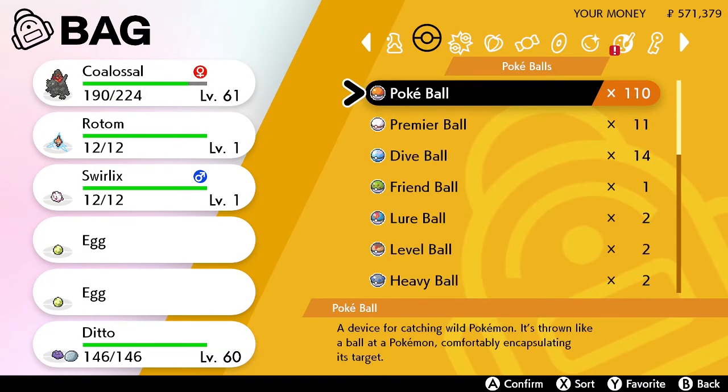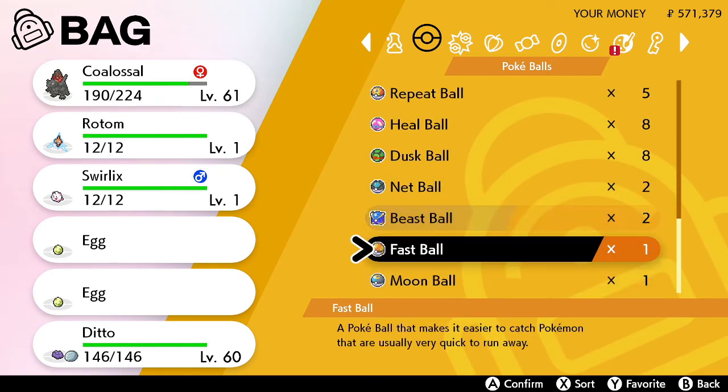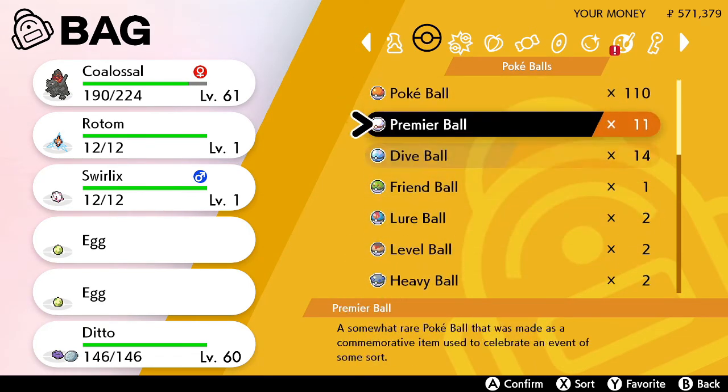Then you go back into your bag and go ahead and check it out to see if they're there. We got two — yep, seems like we did get them. Of course we did; we typed it in. That is how you receive the special pokeballs for what we'll call the Ball Guy event.